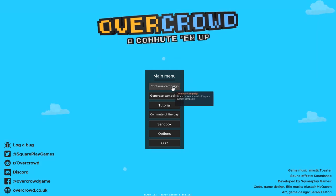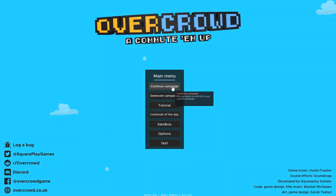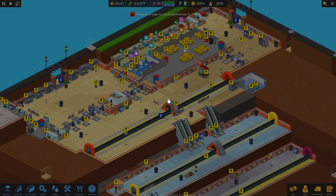Hi everyone, welcome back. I'm Honeywell and we're playing Overcrowd, a Commute-Em-Up. We're going to go ahead and continue our campaign. I cleaned up the station and spent just about all of our money before I exited the game the last time.